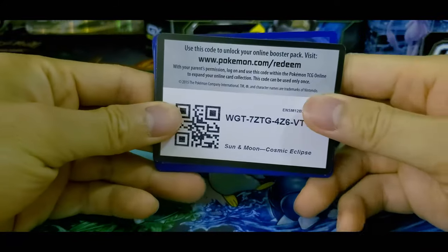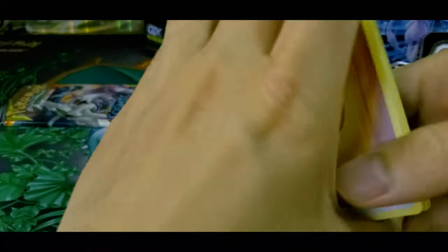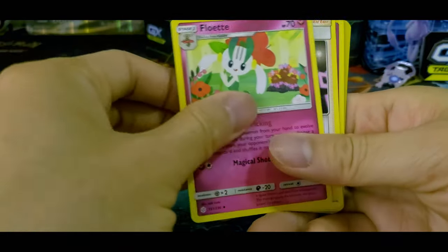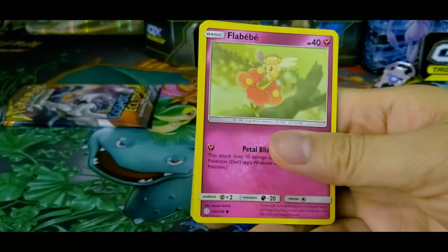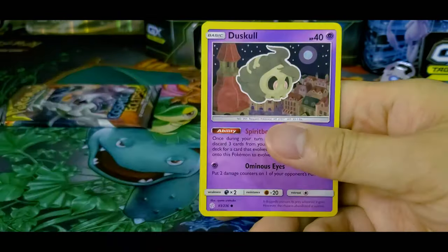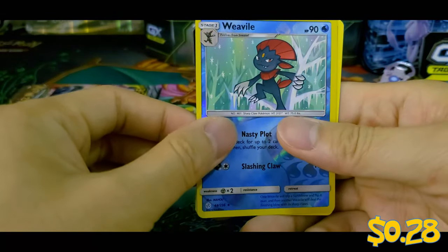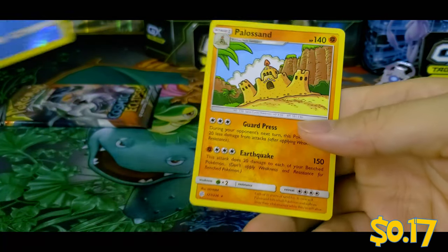So we got another Cosmic Eclipse — we got the Blastoise and Piplup booster. Here we go. Code card for that. Floor to the front. We got Fighting Energy. We got Larvesta. Floette. Roxie. Trapinch. Flabébé. Tangela. Duskull. Togepi. Reverse Holo. Weavile — not sure why it's Water, usually it's Dark. And Palossand.